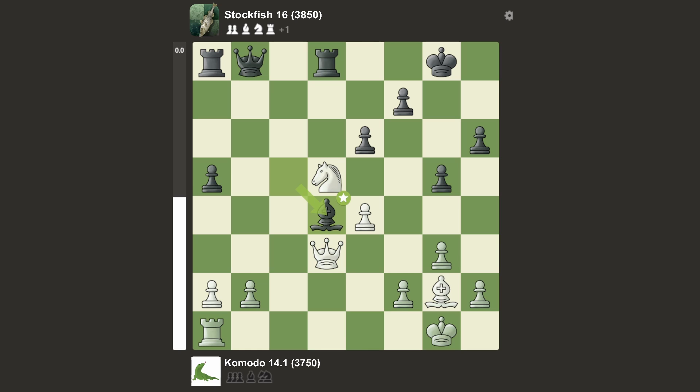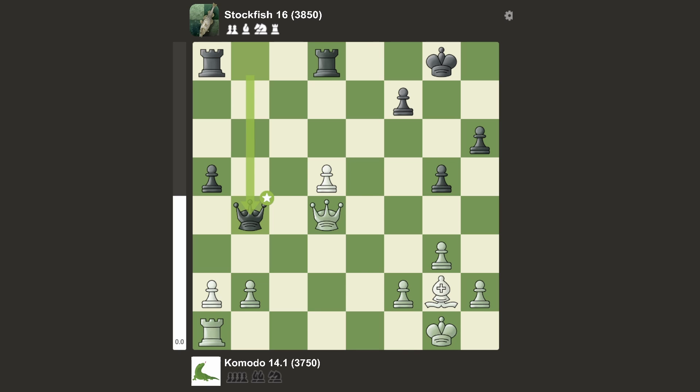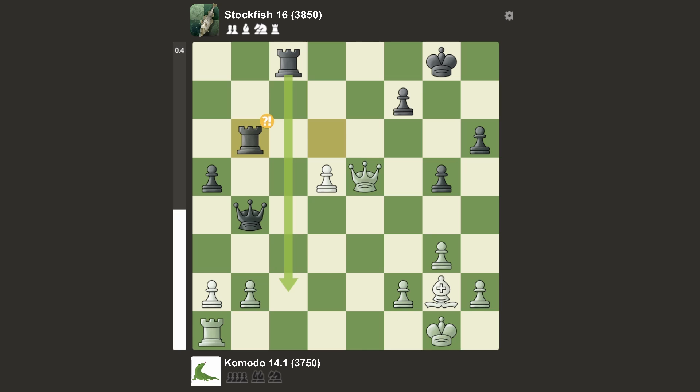And knight d5. We have queen b4, offering the trade of queens. Stockfish is currently up a rook for a bishop. Queen f6, queen d6, offering the trade once again. Queen back to c3, rook c8 attacking the queen, queen d4 — a lot of queen moves. It doesn't take the pawn, which apparently was the best move; instead it goes there. Offering the trade of the queen — Stockfish really wants this trade. Komodo is like, I don't want the trade, I am down material, so why would I trade my queen? Rook d6, queen e5, rook b6 which is an inaccuracy, and b3 which also is an inaccuracy. Queen c3, queen takes — Komodo accepts the queen trade.